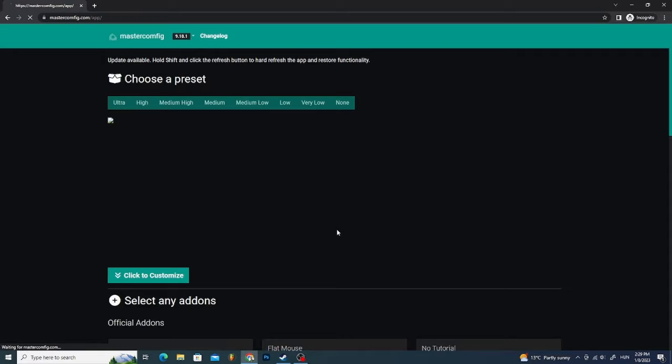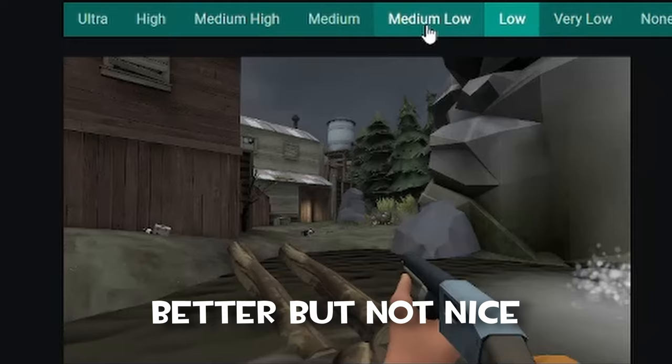Here you can choose between presets. The picture shows how that preset will look in game. I recommend using Audra.